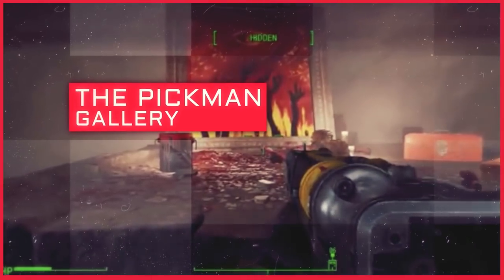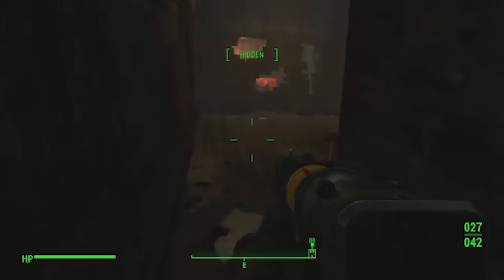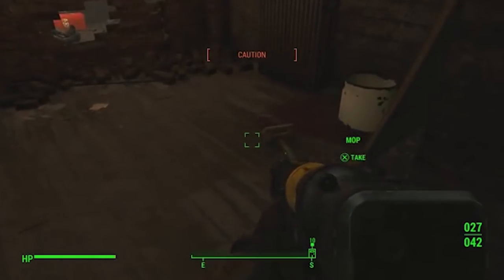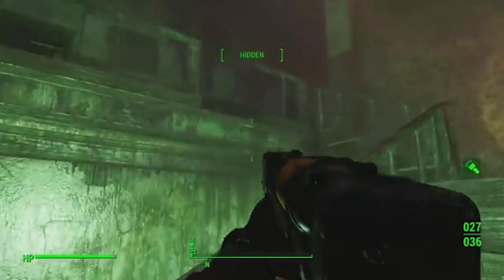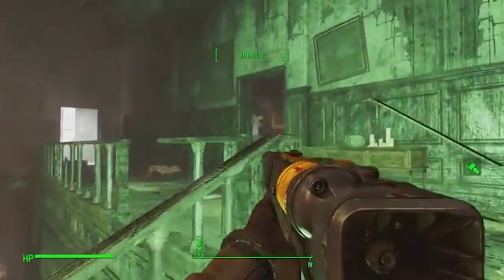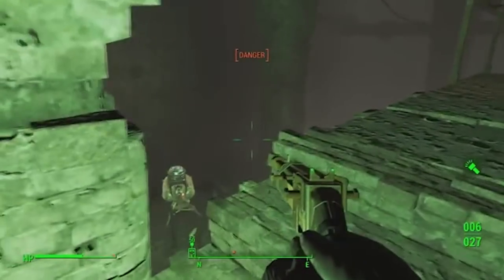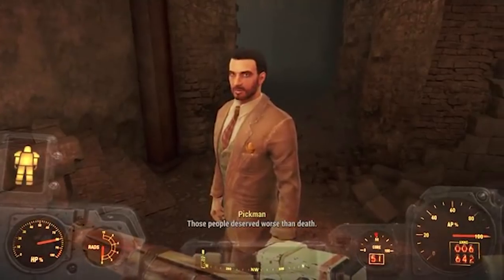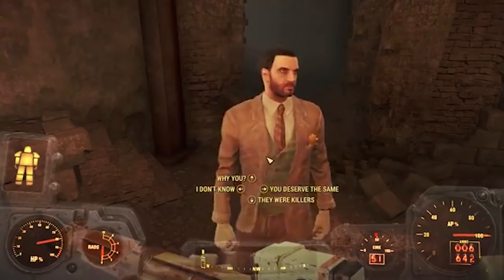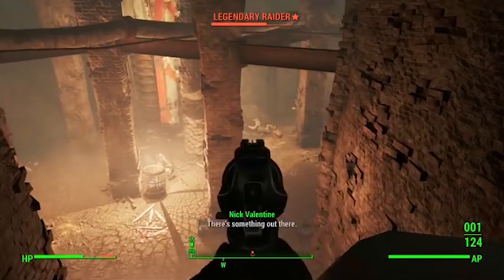The Pikmin Gallery. We're just going to cut straight to the chase. This is probably the most nope-inducing place in all of the Commonwealth in Fallout 4. The house is made up of three floors, and each one is a doozy. As you make your way to the basement, you'll come upon a group of raiders attacking Pikmin himself. It's clear from all of the bodies that Pikmin is some kind of deranged psycho, so you can either leave him to his fate or rescue him.